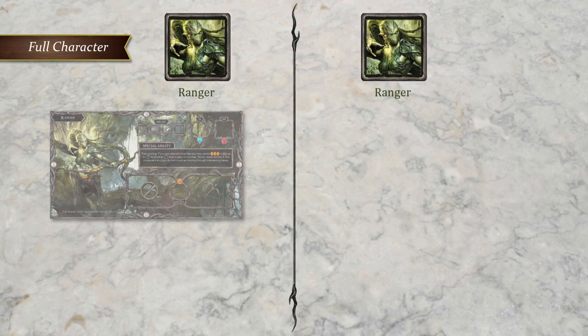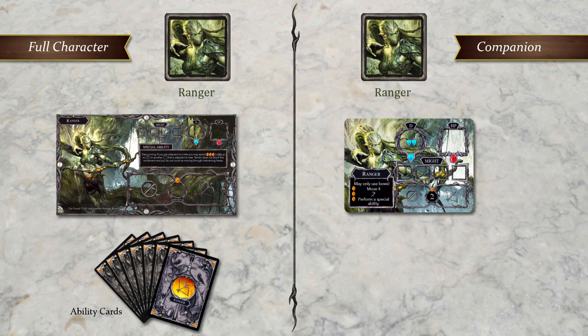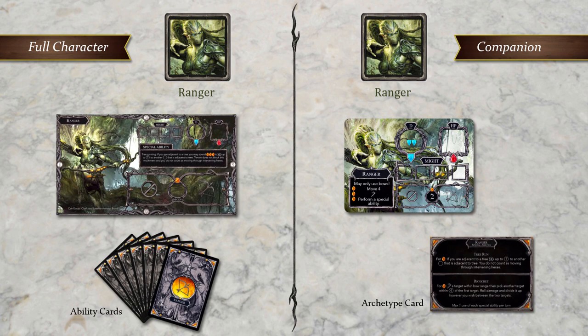There's the full character, which includes all the bells and whistles, such as a player board and a hand of seven ability cards. There's also a lightweight version of each character, referred to as a companion. Companions are generally just as powerful as full characters, but they're simplified and streamlined in a number of ways. Notably, instead of ability cards, they have just a few relatively simple abilities to choose from, which makes them faster to play than full characters.